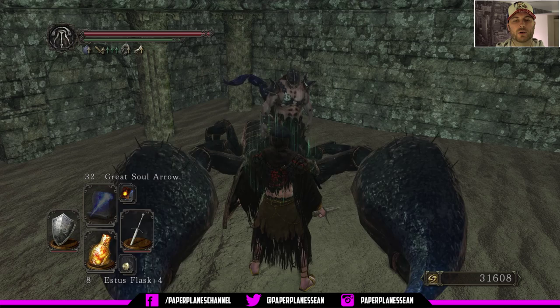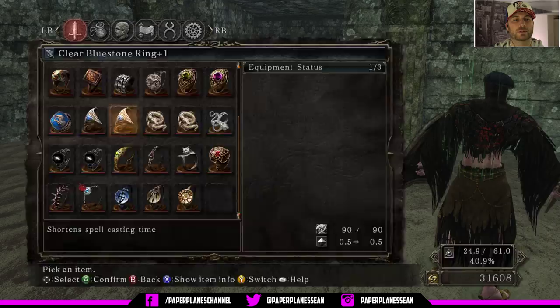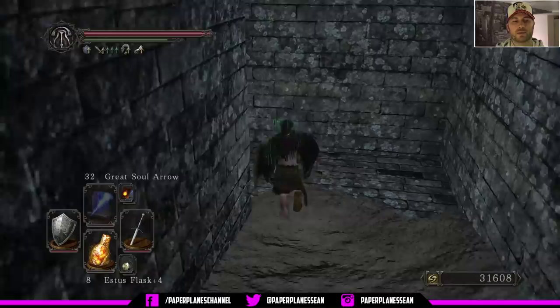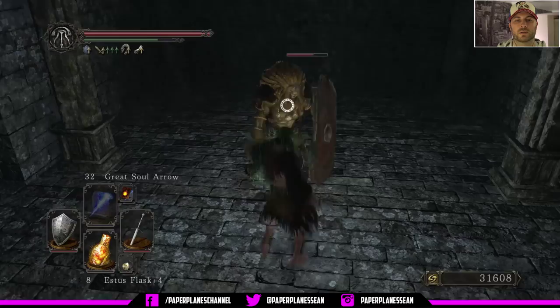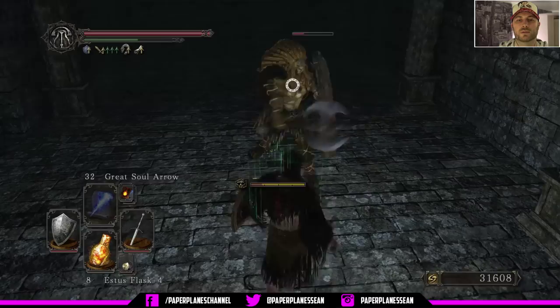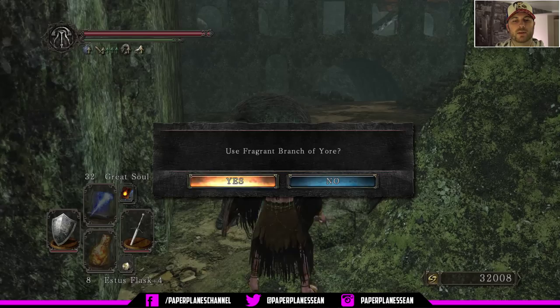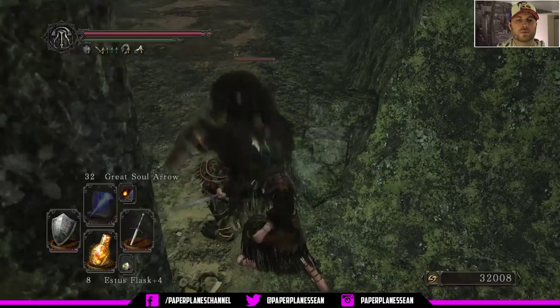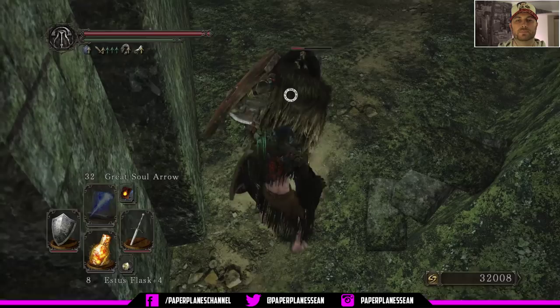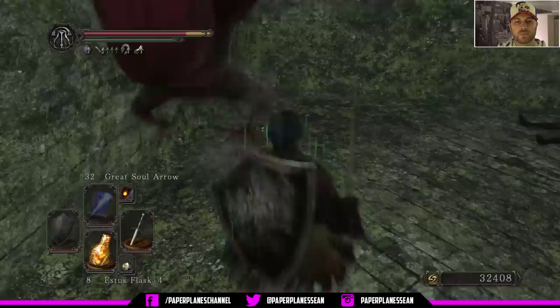If you want you can go back to your inventory — we're going to go back to the clear bluestone ring plus one. Moving through this area again — this enemy is still alive so we're going to have to deal with him. Once he's dead we're going to come out of his area and now we're going to use one of the fragrant branches on this lion. The good thing about this guy is he's got his back to you so you can get in a nice backstab — so he's literally the easiest one to kill. When we come up the stairway there's going to be a basilisk to the right so just get ready to deal with him. We're going to loot this item here — we get twilight herb and a soul of a brave warrior.